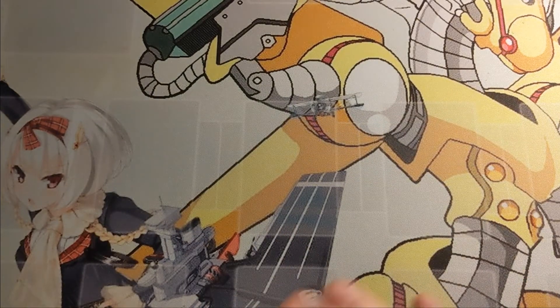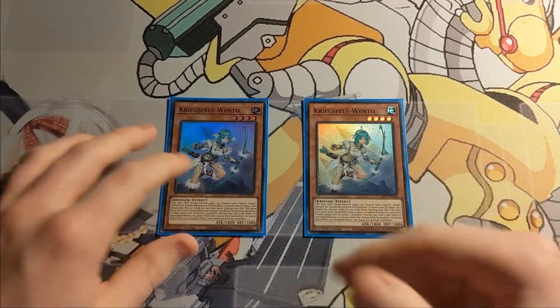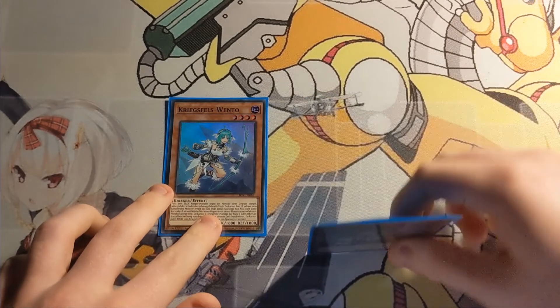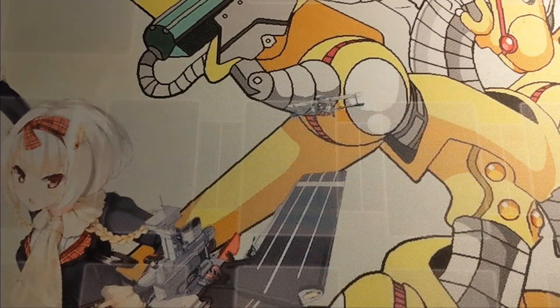Then I do like running two copies of Warrog Wento to round out the whole lineup. Her effect is kind of nice because if an Earth Warrior monster battles, you can pay 800 life points and increase that monster's attack points by 800, which helps you get over that 3000 threshold for which you would usually need one or two boosts. And also the classic level 4 float into a level 5 or higher if she leaves the field.